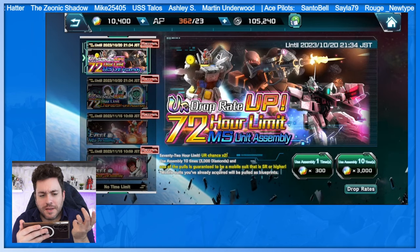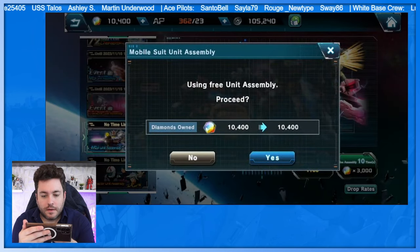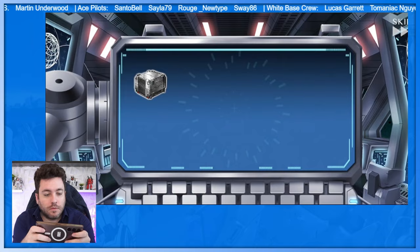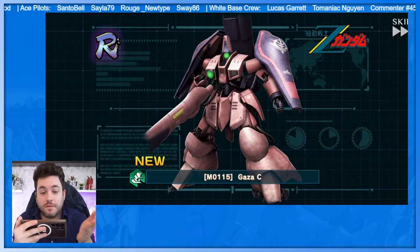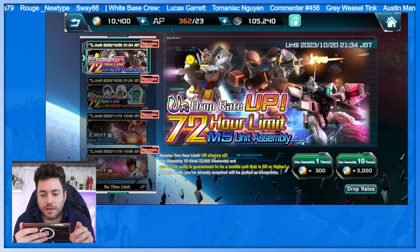Coming back out, there are panel missions — another gamification layer for getting different parts and items. There's a unit assembly function that's free once per day. I click it and hit free — let's see what I get. Tap to scan. I got a box — oh, Gaza-C! We just talked about the Gaza line recently on the Gundam Explained live show with Stephen.